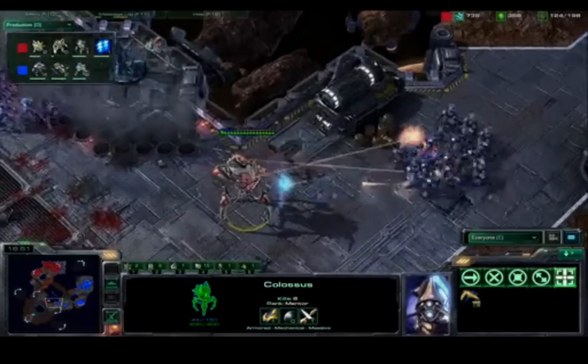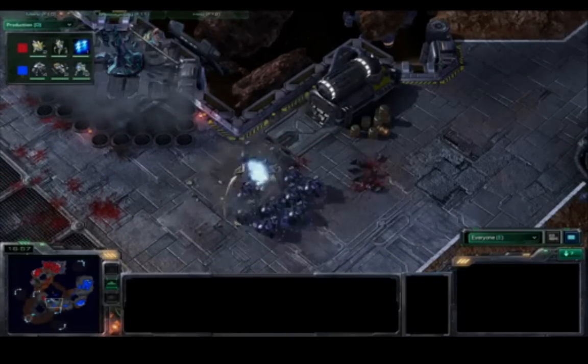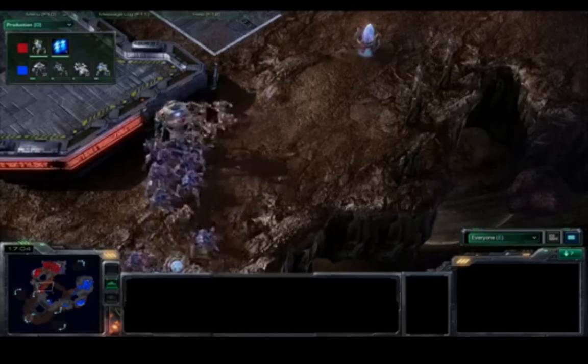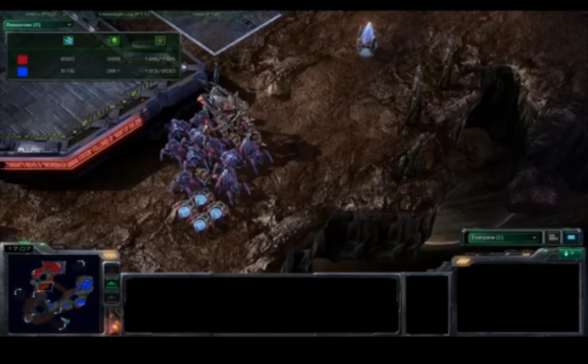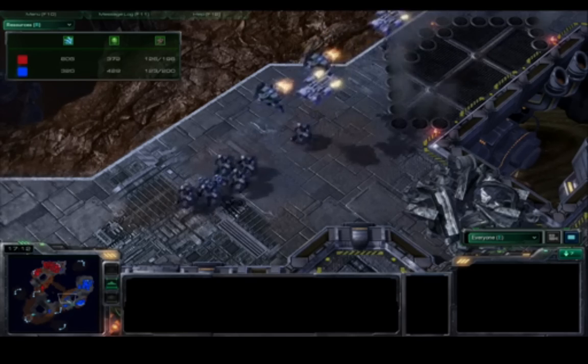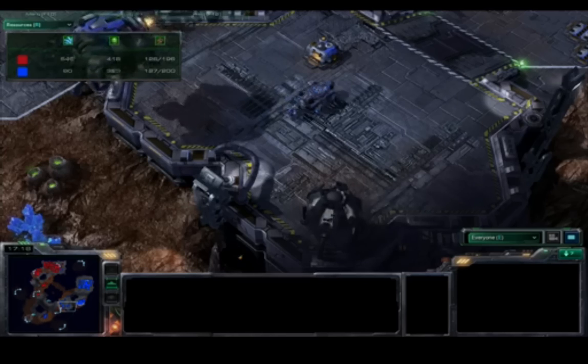It looks like NextGenius will force Loner to retreat — but he forgets about a Colossus. He loses another Colossus, which is a very huge loss for NextGenius, who came out a little bit ahead. It looks like he has stopped Colossus production for the time being. Actually no — he is starting another one because he is also getting Psionic Storm, an extraordinarily strong spell that just eats Marines and Marauders alive.